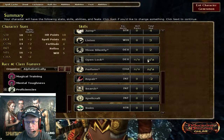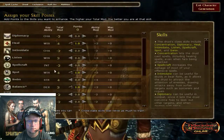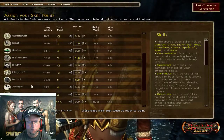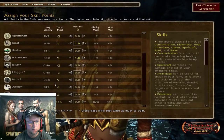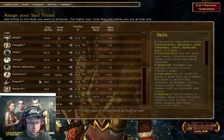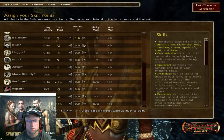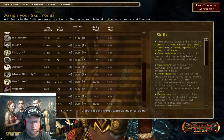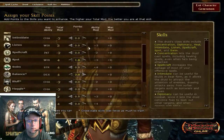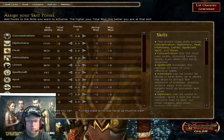Now, second-guessing here — Open Lock is going to be very important. Let me go back to my skills. I'm going to click off of Heal; I'm not real worried about it. I'll keep Balance, keep Hide, and unclick that. I see I don't even have the ability to do Open Lock because I'm in the wrong class. So I'll just put these points into Balance. And I'm really not going to worry about Spot — I'll put it in Concentration. Alright, that's better.